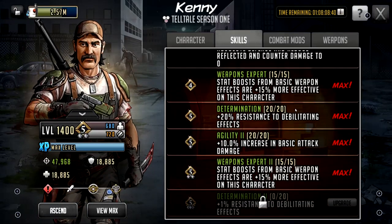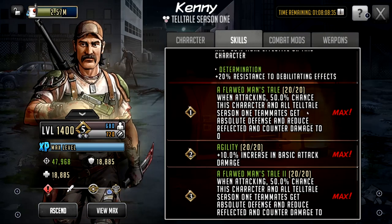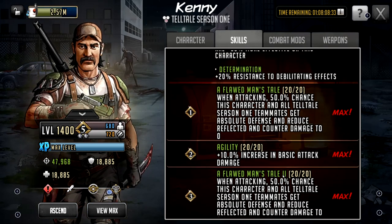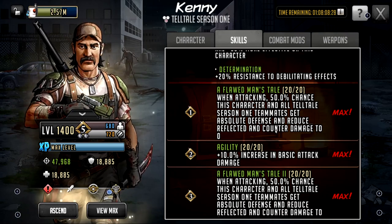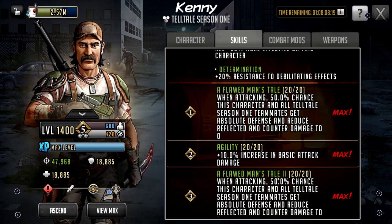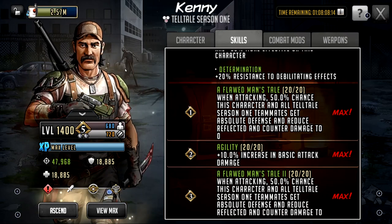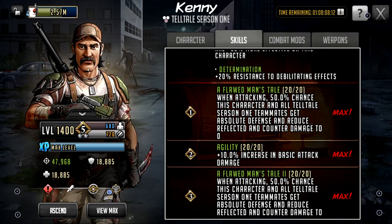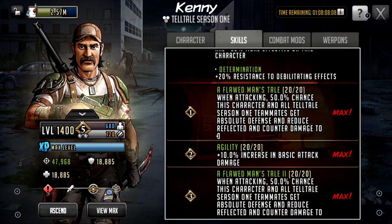He's LB2 and everything's maxed because everything he has plays into his kit. The Flawed Man's Tale plays into the Telltale group. So when he's going off and hitting people, they won't face any absolute defense — it reduces reflect damage and things like that to zero. That's going to be reduced if he has a Telltale teammate. So if Clementine's in there and he hits somebody, and let's say Bide goes off, he will reduce that Bide damage to zero.